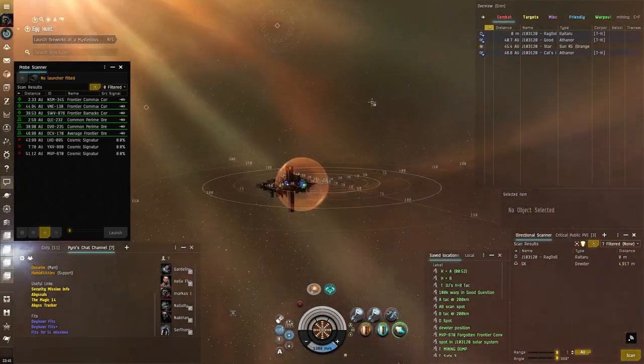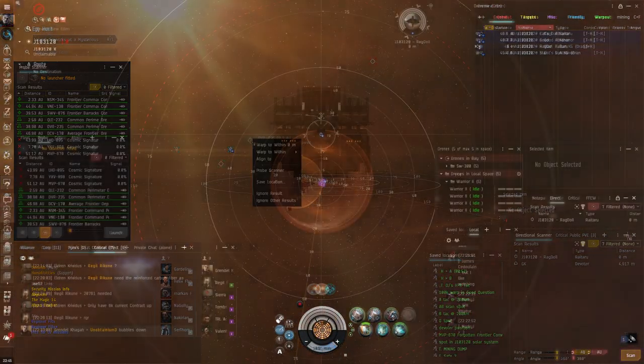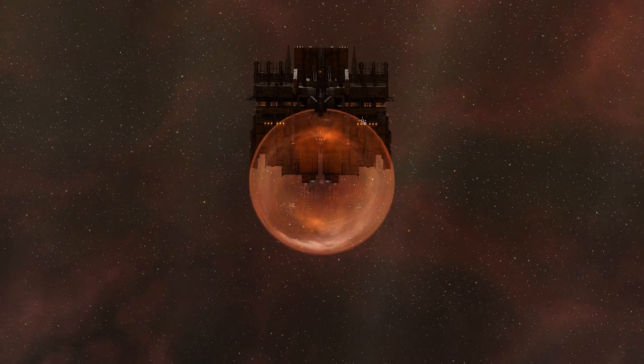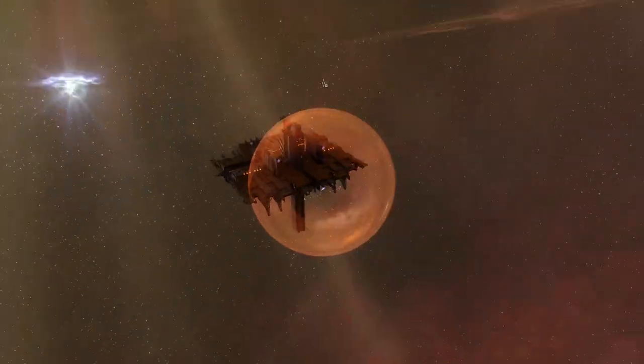So let me go ahead, I'm going to warp this prospect off. Let's take a look at my devoter. As we can see, he is set up in a way that his bubble will drag people into the station, therefore decloaking them and making it hard for them to warp off.